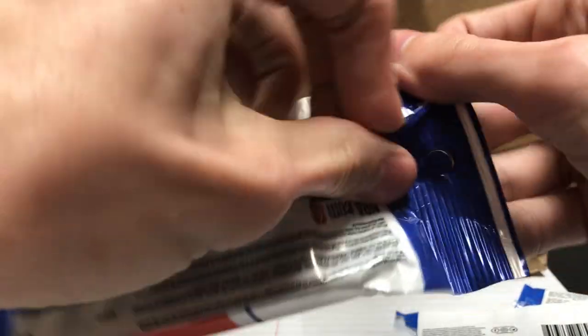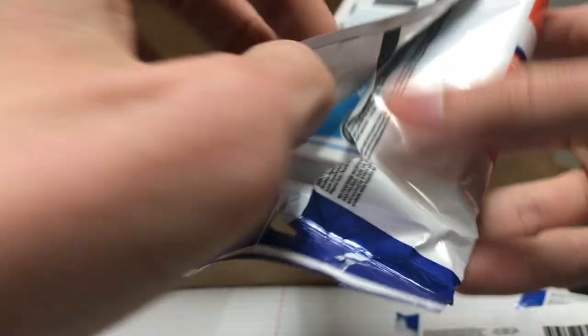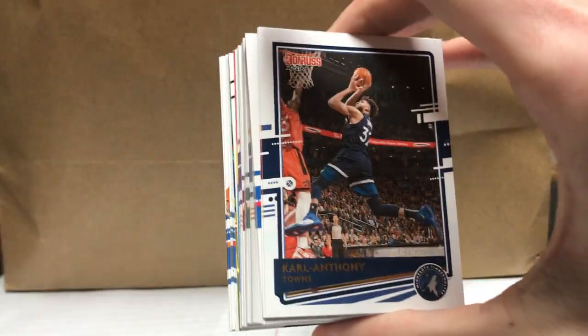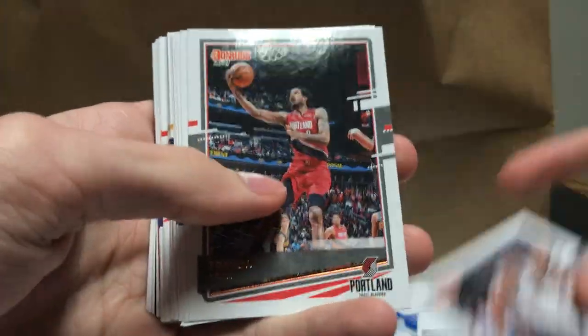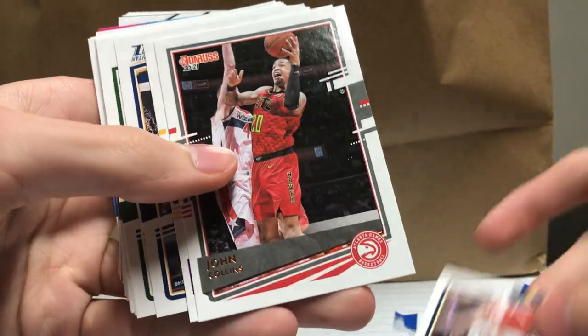On to the Donruss, hopefully something big here. We got a rookie green parallel. First card: Karl-Anthony Towns, Collin Sexton, Josh Richardson, De'Aaron Fox, Trevor Ariza, Kevin Huerter, Sekou Doumbouya, Jamal Murray, John Collins.